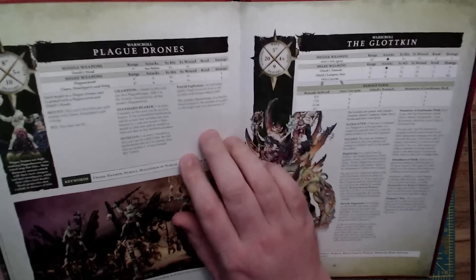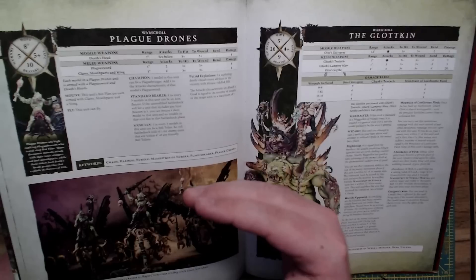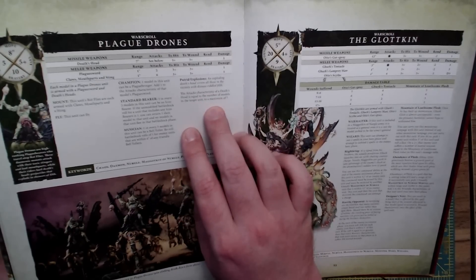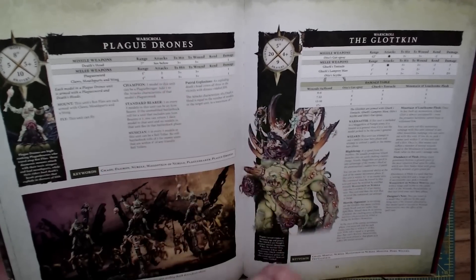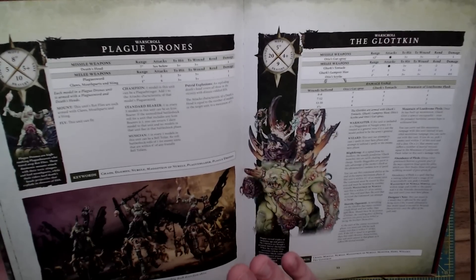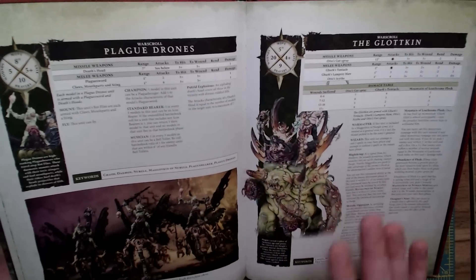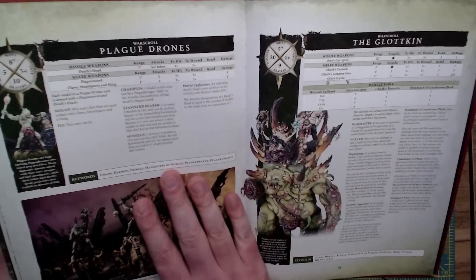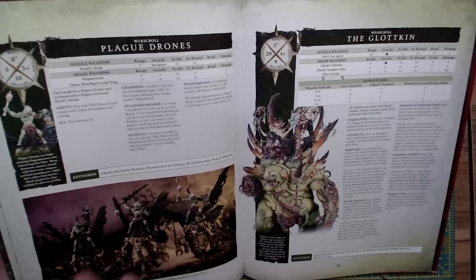Plague Drones are still pretty killy, though I wish they had more rend. A lot of what they do is focused on delivering disease points and mortal wounds that way. The attack characteristic of the Death's Head is equal to the number of models in the target unit up to a maximum of seven — so they actually have some weirdly good close-range shooting at range seven. When I look at these profiles, it's not just hits, wounds, rend, and damage — it's how many attacks, because every attack is a chance to roll a six for a disease point.